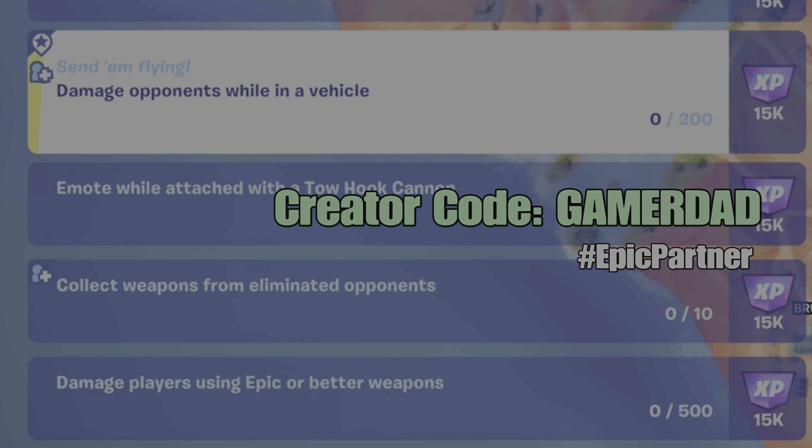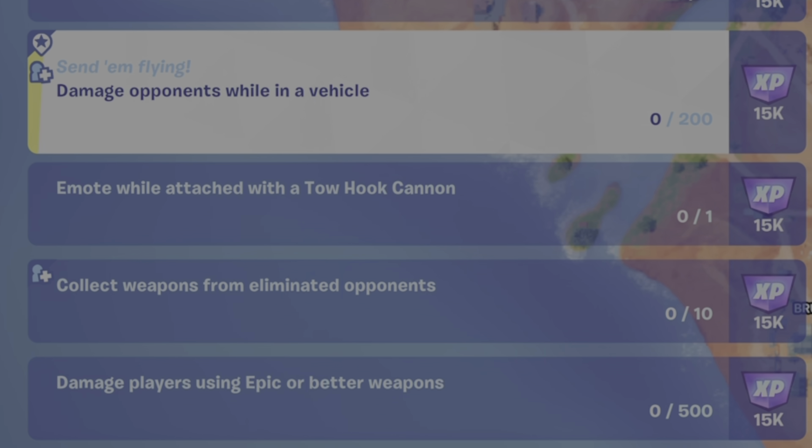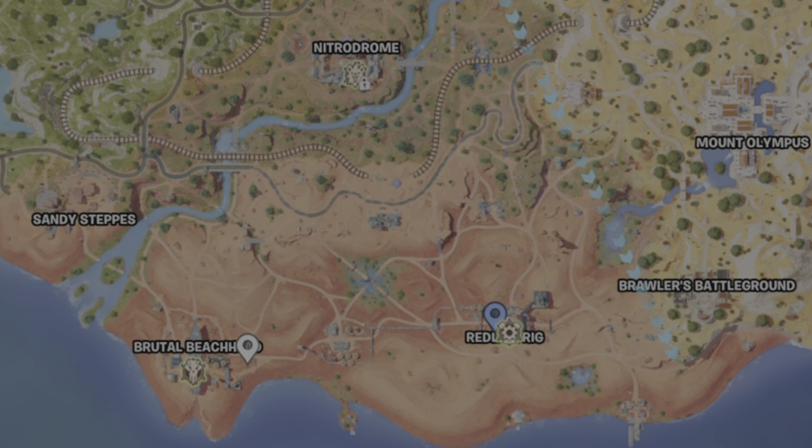For this challenge we need to deal damage to opponents — which includes guards, bosses, or players — while we're in a vehicle. Ideally you're going to be driving a vehicle, and the easiest way to do this right off the battle bus is to come to Redline Rig.